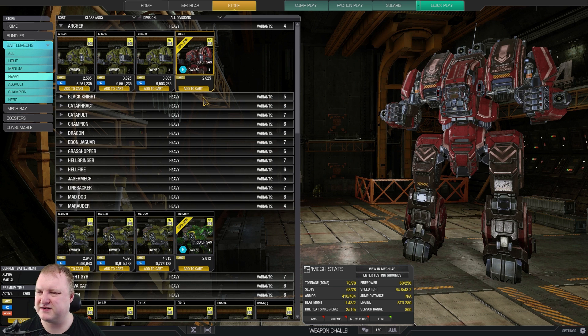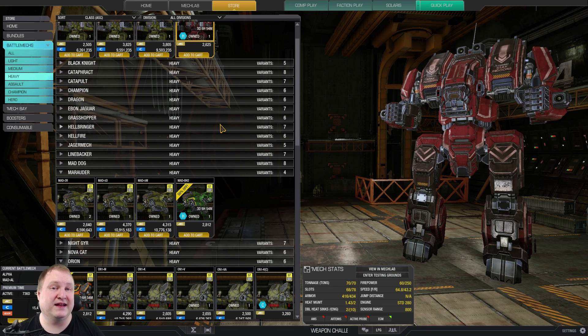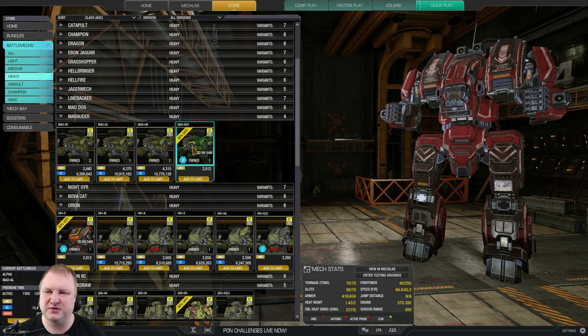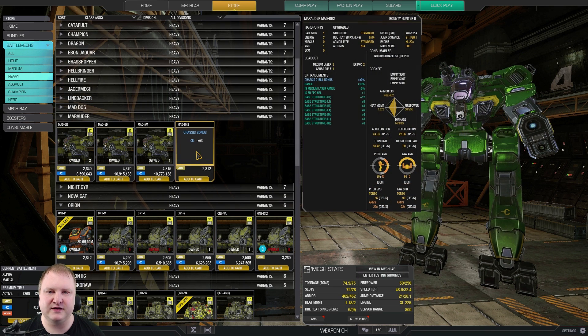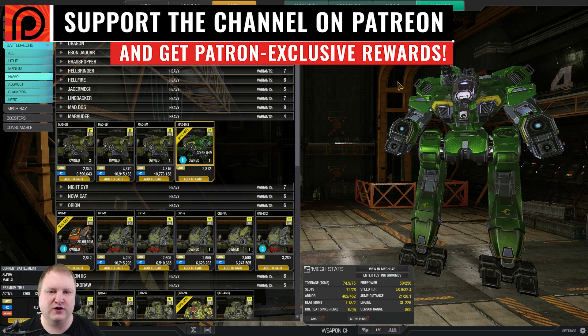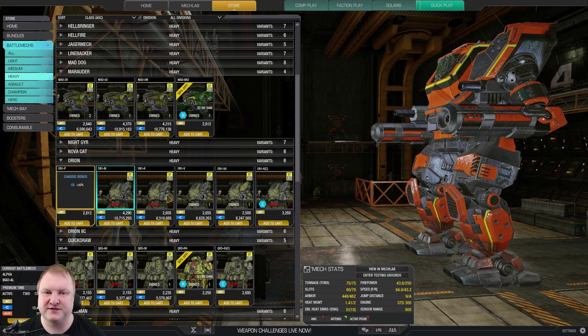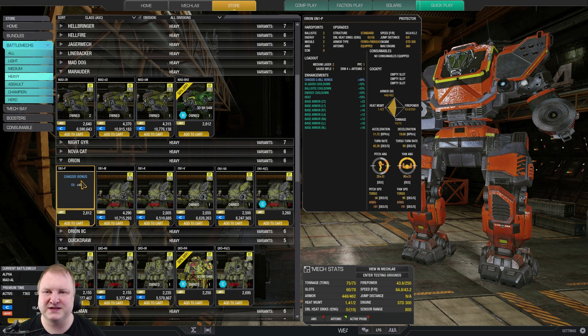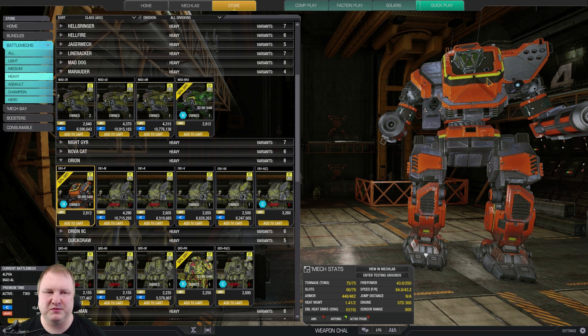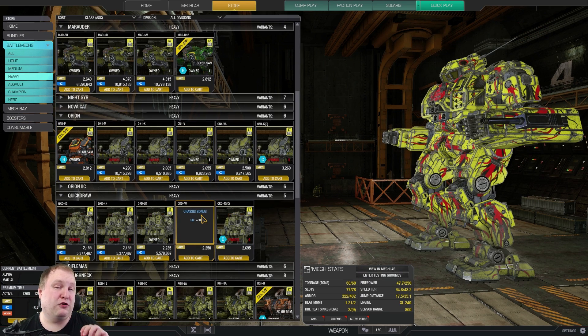There are interesting variants here of mechs like the Black Knight or Cataphract, but for performance and damage output, the Marauder Bounty Hunter 2 is definitely a candidate — you've got jump jets, seven energy weapons, and a ballistic slot. Something like heavy Gauss and six medium lasers works quite nicely, and it's a really fun build. The Orion Protector I've had a lot of fun with too — it's great for Gauss rifle or AC20 plus SRMs or MRMs. I'd recommend maybe LB20 and MRM40, and it has a nice skin.